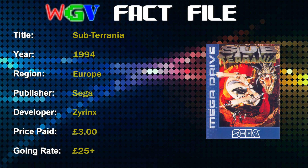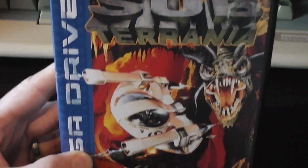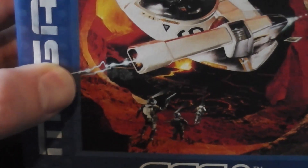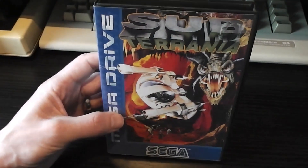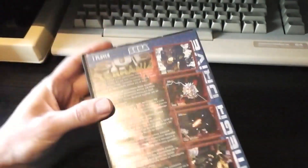If you want it to include the instructions, let's begin by taking a look at the packaging. You can see it's got the Subterranean logo at the top, some imagery of a spaceship underground being chased by some kind of dragon, and there's also some little men on the ground. Sega logo, Mega Drive logo, all that kind of stuff you'd get on a Mega Drive game, plus the spine.